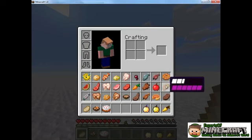Apples are good. Bread is good. You can just find apples from trees and you can obtain bread by farming with seeds.